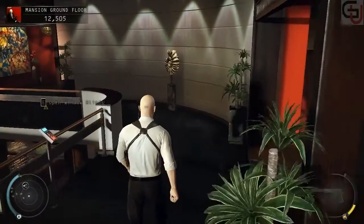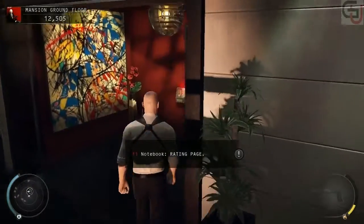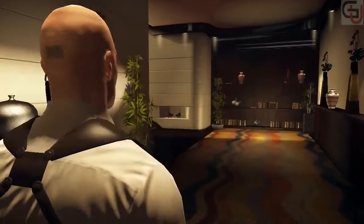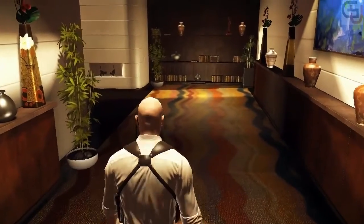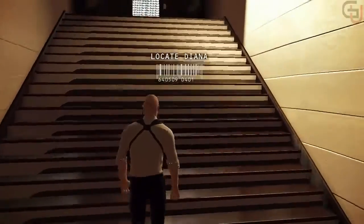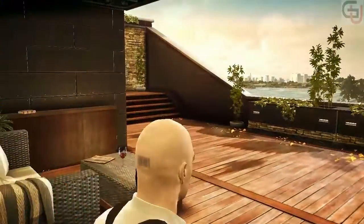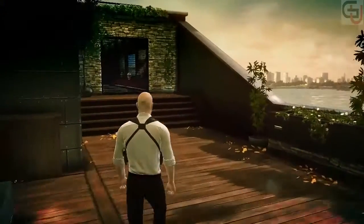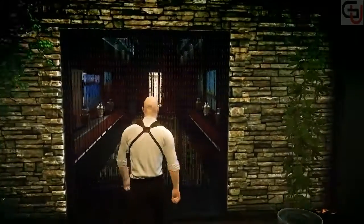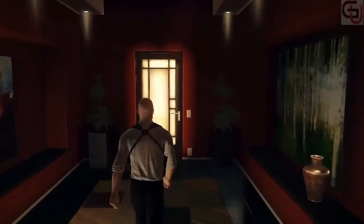If your score is high enough, you will unlock an assassin technique. Open the notebook to see your next unlock. Well done, 47. Now remember — Diana brought this on herself. She betrayed us, the Agency, the code, everything we stand for. She is too dangerous to be left alive. Think about that when you pull the trigger.